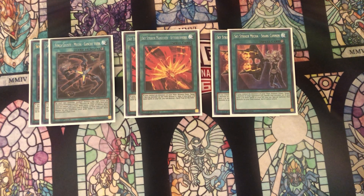Another change from the last list is that I cut Eagle Booster, just because similarly to the third Shark Cannon, it wasn't good enough when going second against established boards. With Dragon Link being as popular as it is, you can get locked out of the extra deck, and in those cases Eagle Booster does literally nothing. Against Noble Knights with multiple negates, it's just difficult to even get to a situation where you get to use it, so I felt Eagle Booster is better not being played in the main deck.